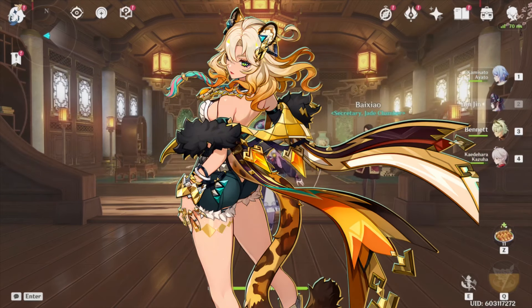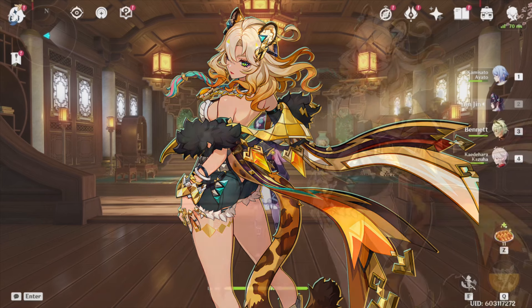She looks wild to use. C0 is amazing and every constellation just gives you more damage and more utility for your team. Honestly, I am so excited for this unit. Geo is amazing — I'm so happy that so many great Geo characters are coming out. I will do an in-depth guide later down the line, but let's quickly go over a build.